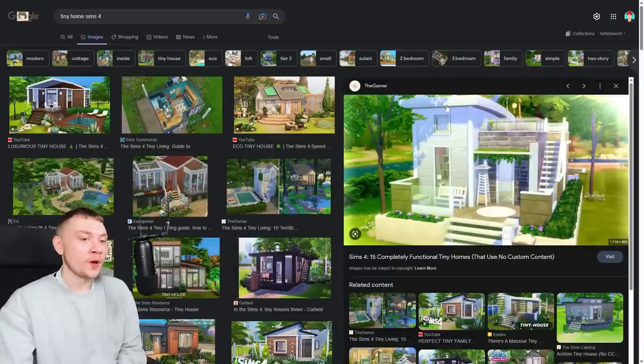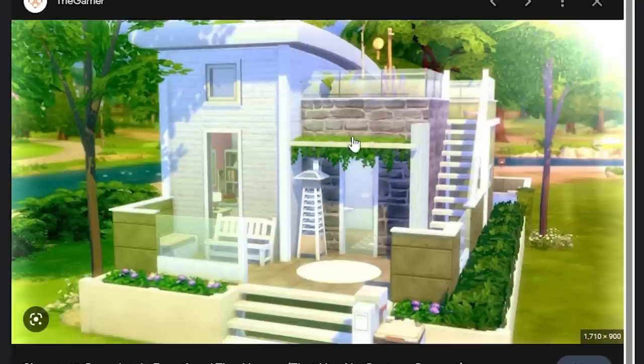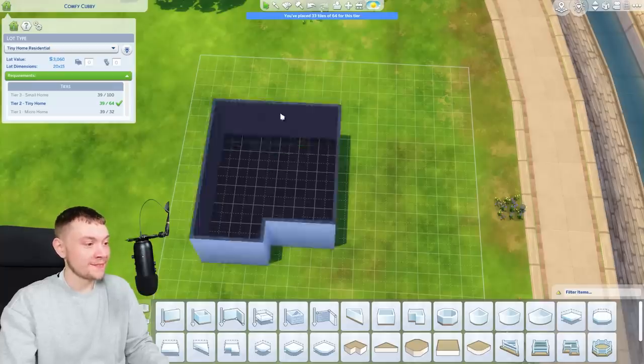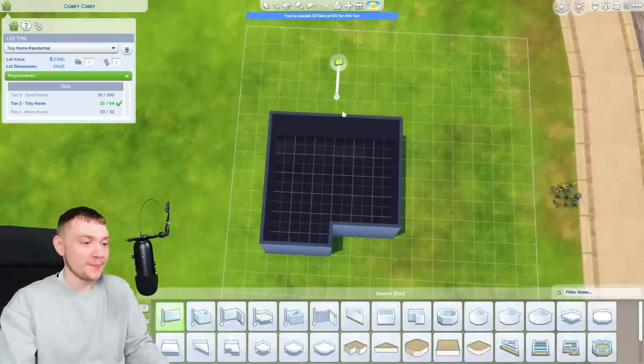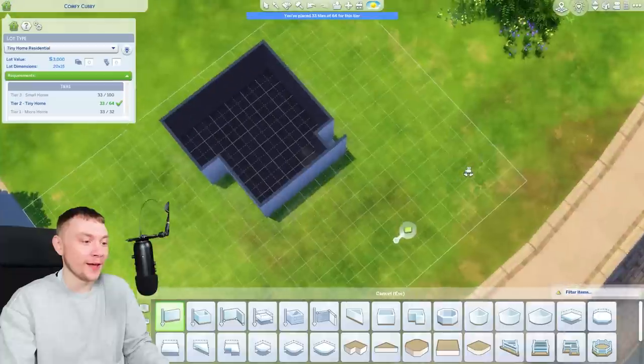Seriously, if you want to work on your building, copy what other people have done. Directly copy it. Be a cheat. I promise you it is the best way to learn. So I'm going to try and make something based on this, although it is really tough keeping it as a micro home. I'm not sure if I want to keep it a micro home or if I'm going to cheat and just make it a small home.